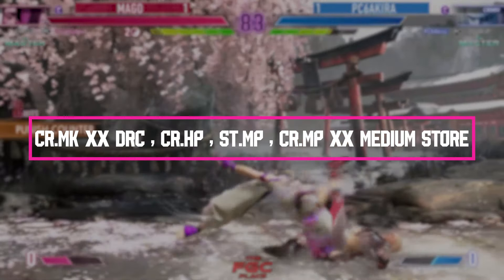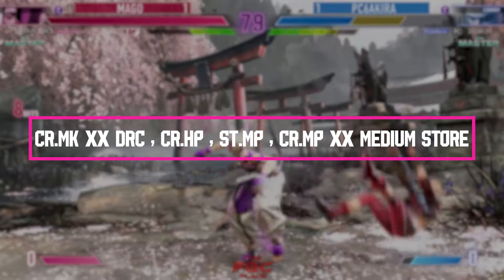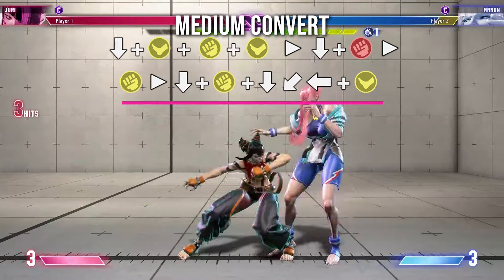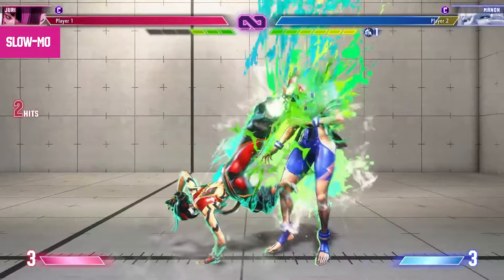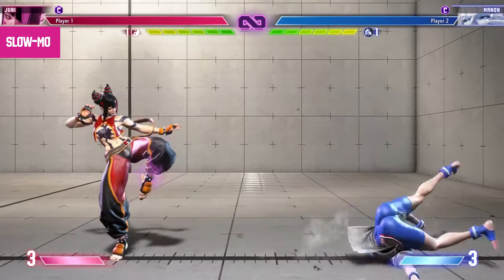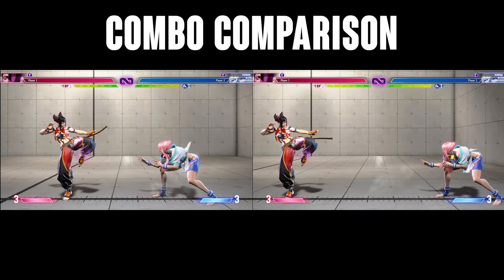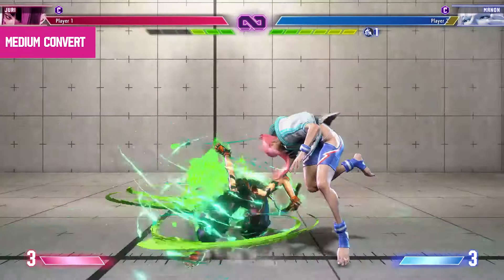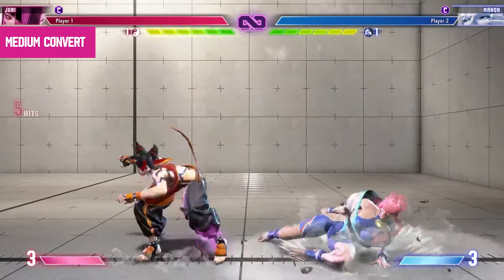The combo is: crouching medium kick, drive rush cancelled into crouching heavy punch, standing medium punch, crouching medium punch into Juri's medium store. If you notice, the ending is the same as the previous combo. And so because the ending is the same, you can simply go for the exact same meaty situation by dashing forward and doing either standing medium punch or throw.